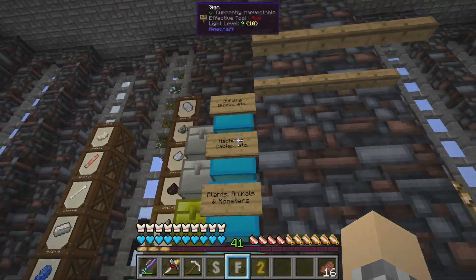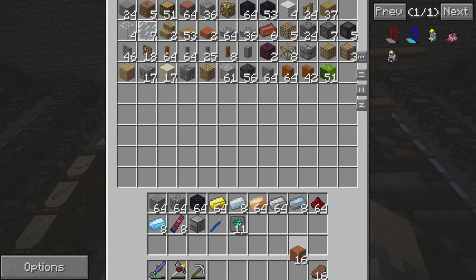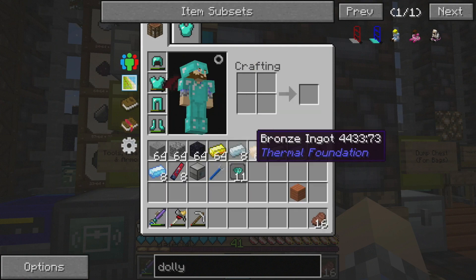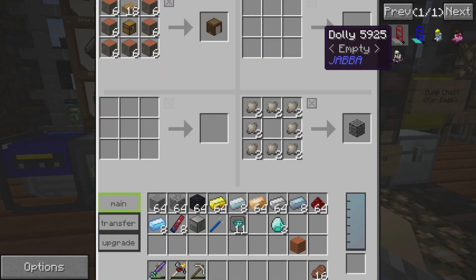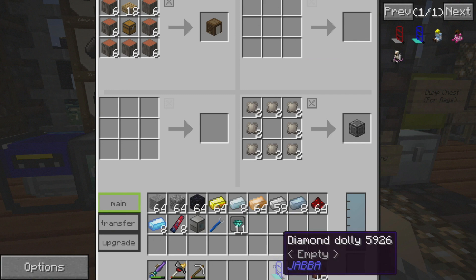Iron and a block of wood of any type will probably work, and then a diamond. What goes into the diamond one? Three diamonds! It's almost like they're trying to hurt us, but it's not going to work — we've got just so many diamonds. Not even hurting for them. Diamond dolly.